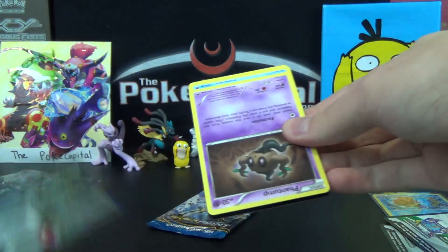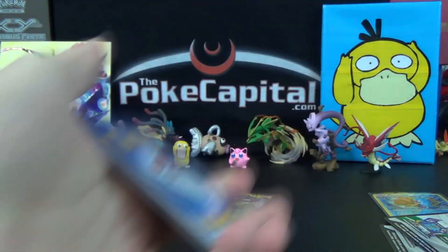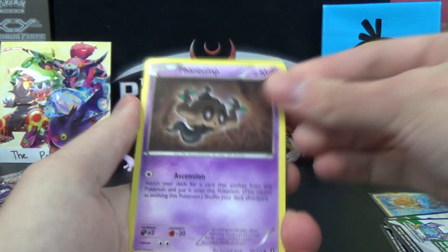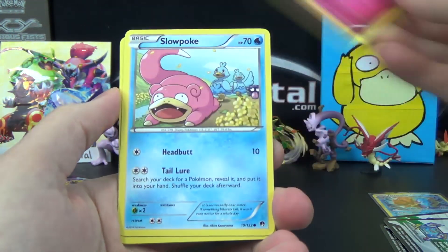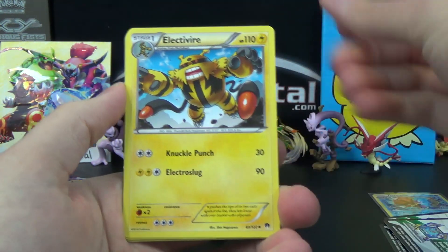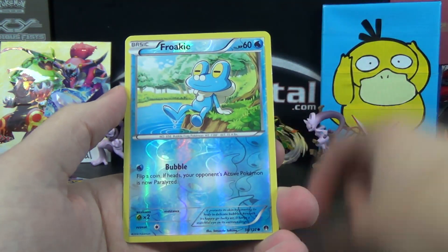What you got? Bring this to the side — that code was actually the right way. In the first Breakpoint pack: Psyduck, nice, Clefairy, Slowpoke, Drowzee, Electivire, Bayleaf, Purugly, and Reverse Froakie.